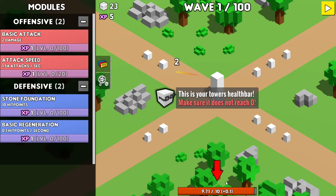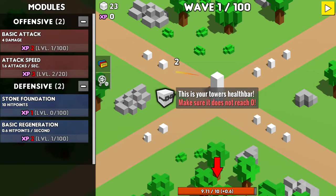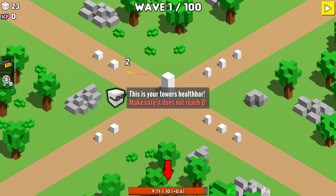This is your tower's health bar — make sure it does not reach zero. You just described every game like this ever. Let's grab some more attack speed, some basic attack, and some basic regeneration. Let's just hide that.